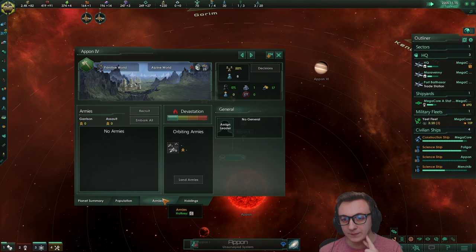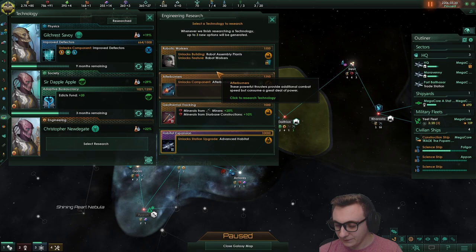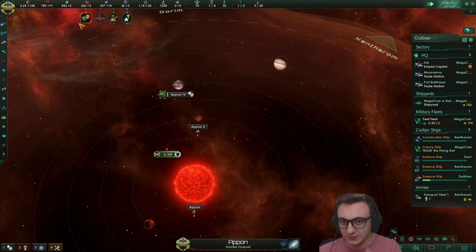Oh we found some primitives. If we invade them and then make them a vassal - does that work? We can try it. Look at that - 383 trade from this one system, beautiful. Okay there's robotics, not sure if that helps but we'll go for it. They're right on our border, that's a bit annoying. Hopefully we can get this archaeological site. We now have this system - we're going to invade and hope this plan works.